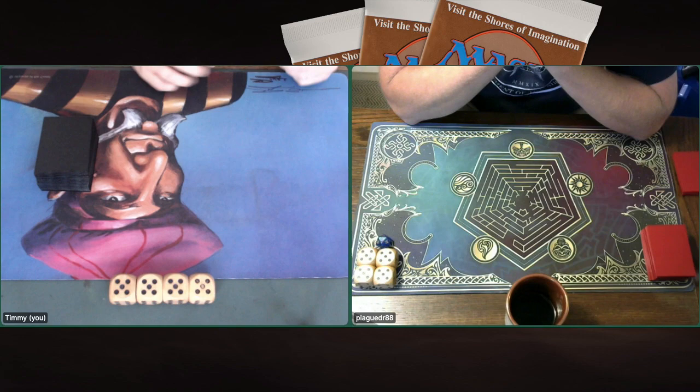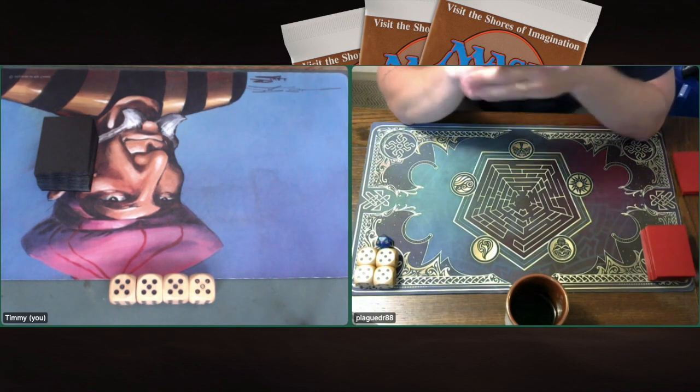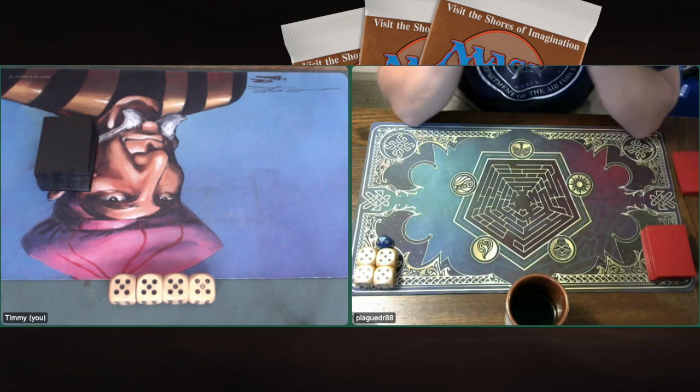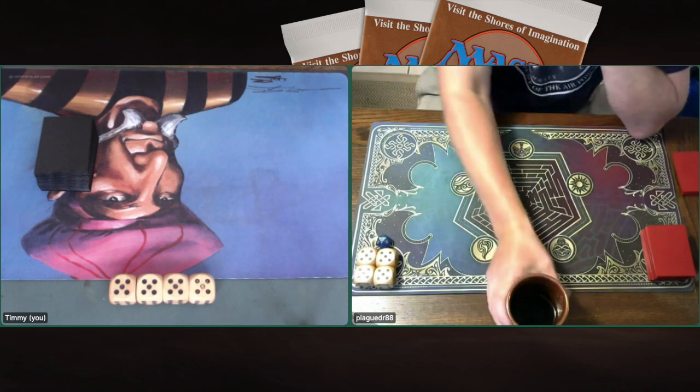Now, before we go to the action itself, we first have a deck section, as always. If you want to skip this, check the description below — there you will find several timestamps. One of those reads MTG Games. Click on there and that will take you straight to the games. And here we are going to continue with the deck section.